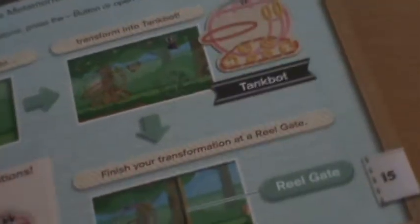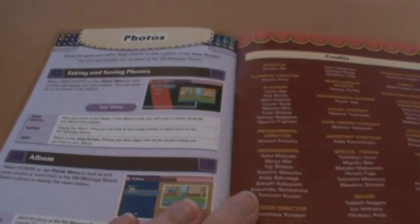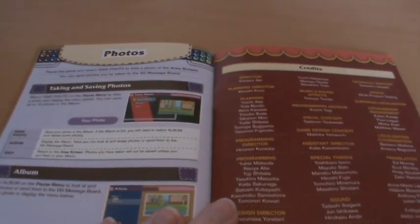Turning into a tank, an off-roader, a flying saucer, exploring Patchland — the aesthetic keeps changing throughout. There are lots of different things, but that's pretty much all there is. Aside from that it's just a manual that takes you through all the different mechanics; there's not a whole bunch of lore or anything like that to cover with a Kirby game.